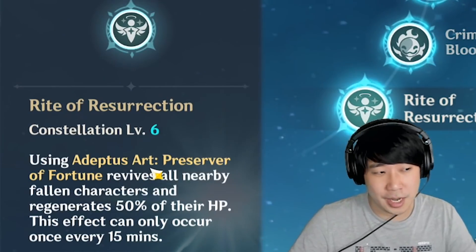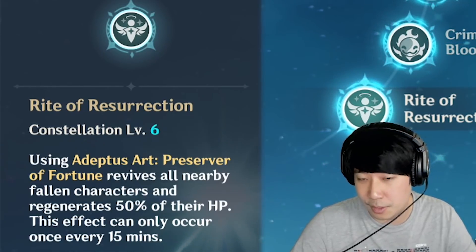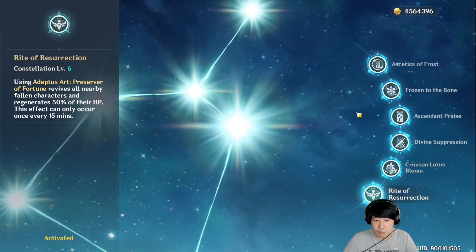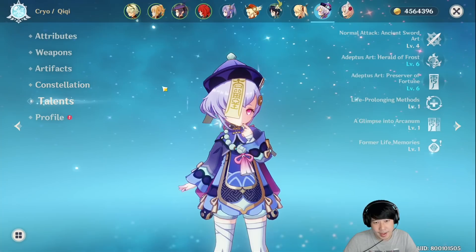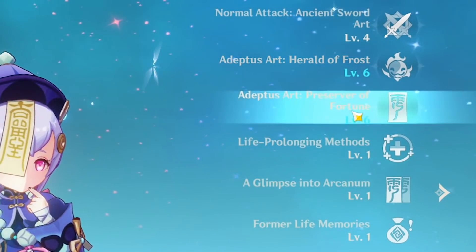If you use Q, then she revives all nearby fallen characters and regenerates 50% of their HP. And this only happens once every 15 minutes. So we're just gonna ignore all these constellations, okay? We can do that partly because I did not level up her E and Q a lot.